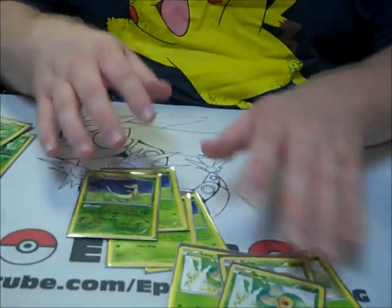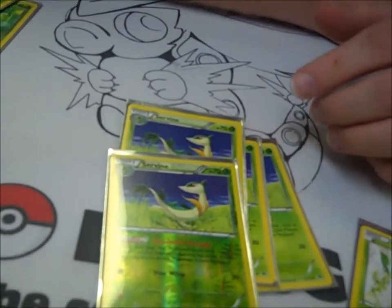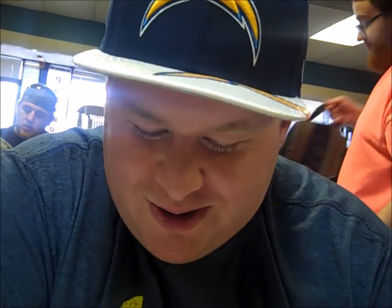Pretty much this just hits really hard out of nowhere, and it's very fast to get out. One of the cool things about this is we do play 4 Forest of Giant Plants, so it's very easy to get that out there. You can play Servine — whenever you evolve from Snivy into Servine, it paralyzes. You have to flip a coin if it paralyzes, but pretty much it'll paralyze them, so they have to have a Switch or an AZ or something like that to get out of the active spot. So you can play 4 Forest of Giant Plants, paralyze, and then start attacking.